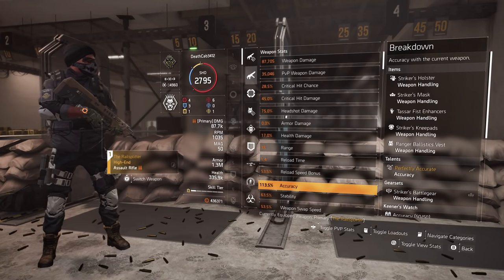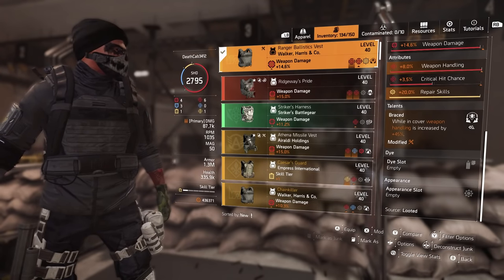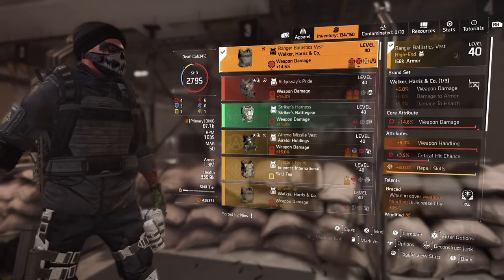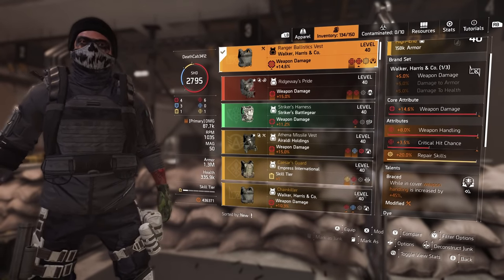So the stats show we only have 113% weapon accuracy. That's because 45% is coming from our chest talent called Braced, which kicks in as long as we're in cover. And that's how we get to 158% accuracy. So I have a Walker chest piece here with weapon handling on it. I rolled Braced and I threw on a 20% repair skills mod. I'm not going to roll on any crits because I'm thinking if we hit a high number of our shots, then we should be okay with our raw weapon damage. We'll make some adjustments as we go.